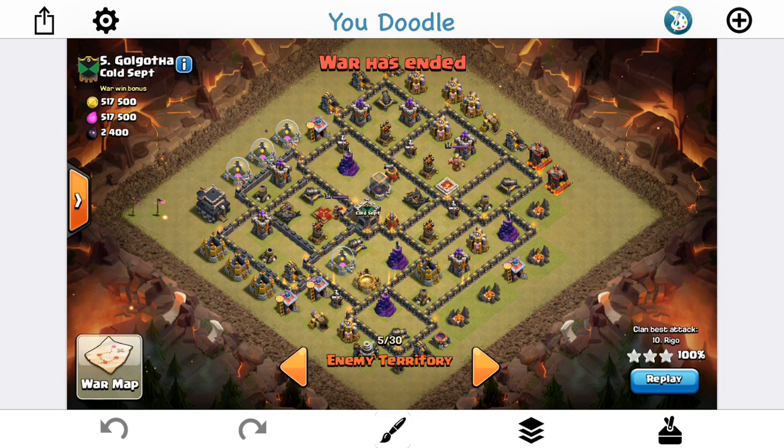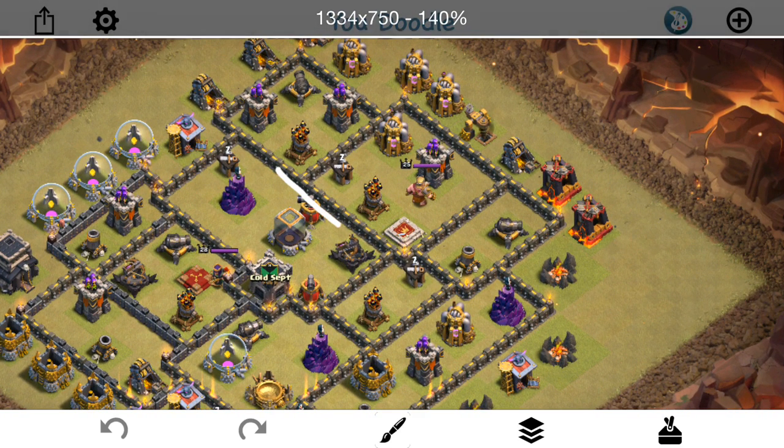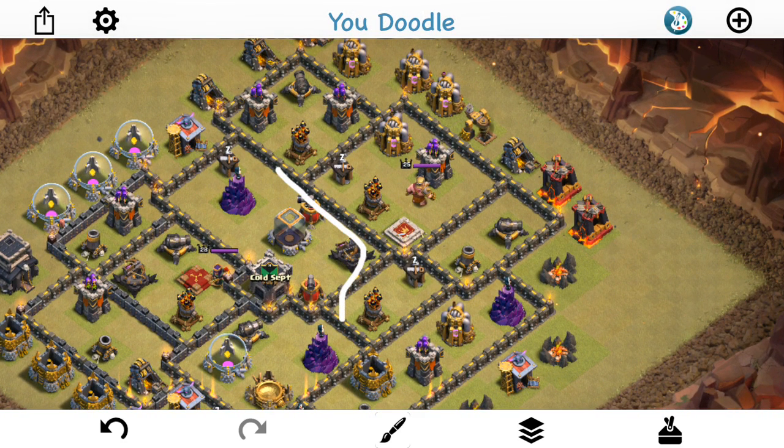We're taking a look at first an attack done by Rigo on base number 5. What he's doing here is — you can see these two air defenses, actually three of them. When the queen walks into this compartment right here, she has access to all three of them. She can shoot far enough to hit that one, and then obviously these two are very handy. So what Rigo does is he basically just starts off with the queen walk right here and lets her work her way up. He's starting his queen walk there because it's a very easy funnel — just drop a few troops right here, take out this army camp.